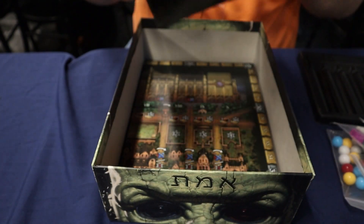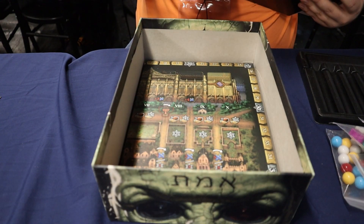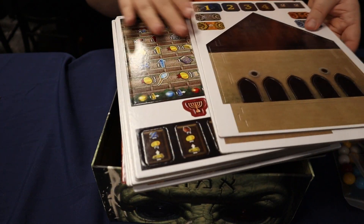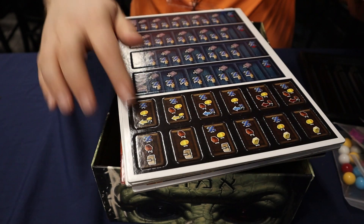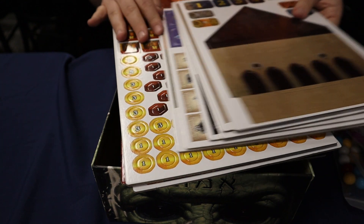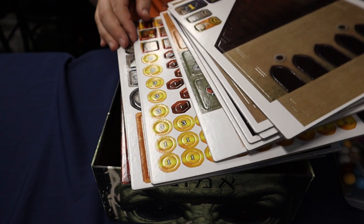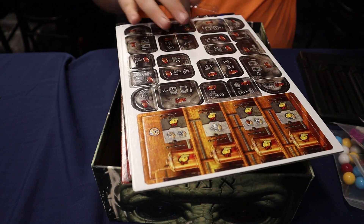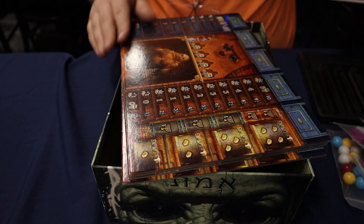A load of punch board, which we will run through although obviously we won't be punching it. So we've got some of the tracks that we're going to be playing, some of the goods tokens potentially, some more tracks, some more tiles, bonus tiles by the looks of it, and some resource tokens along with more tokens for the different tracks.